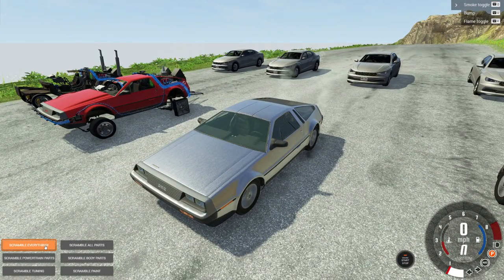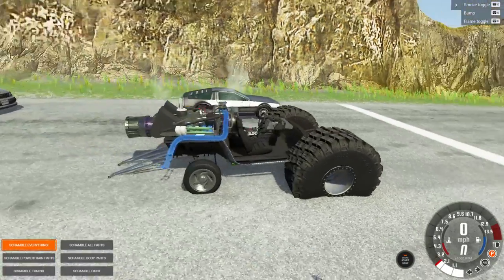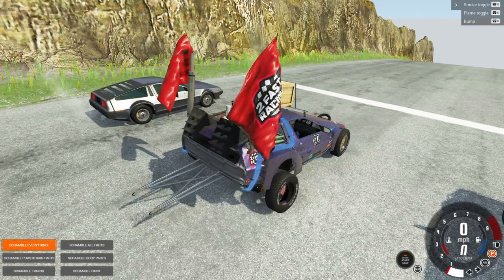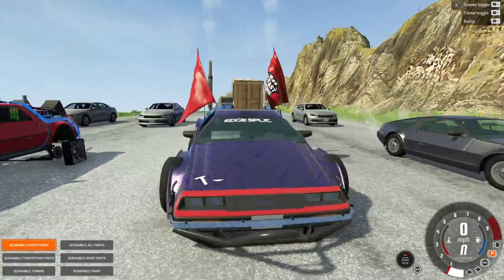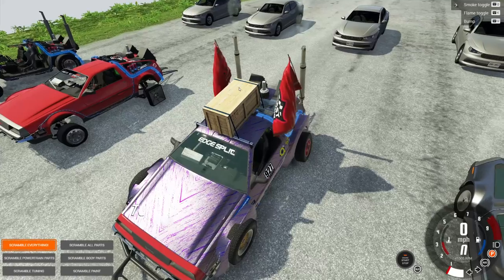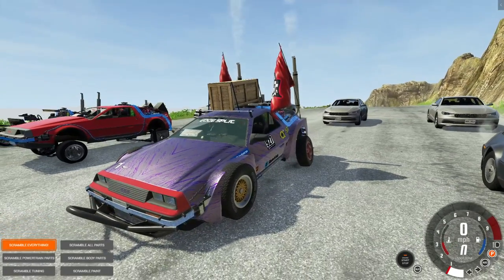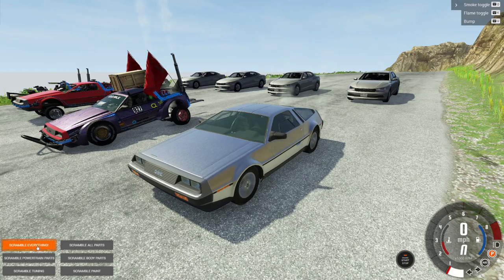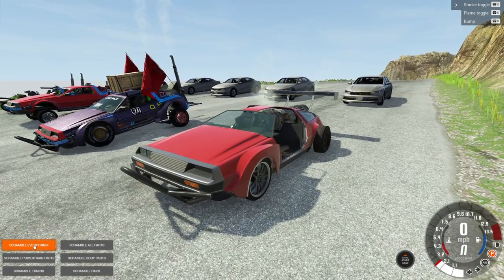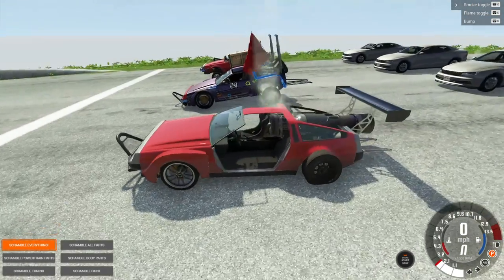I don't know if any of these are gonna make it down to be honest. Oh look at that — we got a jet engine but we have the big wheels, gotta scramble again. Oh beautiful! I like how this thing is compatible with all the other parts. There's a crate on top — that's great. I am very sorry to the mod creators that I'm doing this to their mod, but it's fun. You should go download it — I'll have it linked in the description.